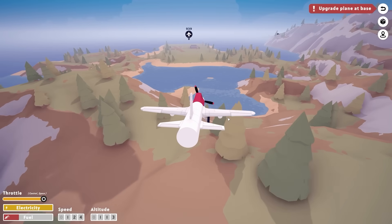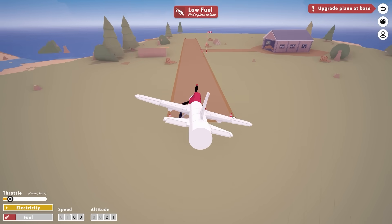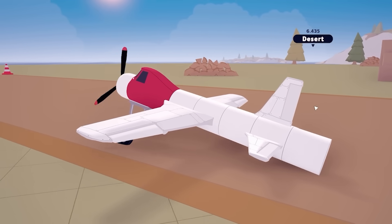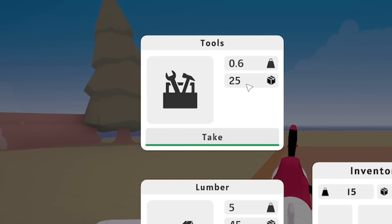We use scrap to upgrade as well as cash. Basically the scrap unlocks parts and the cash is to actually buy them. We've got to try and land without using our rear wheel. Reverse thrust. Nice. So refuel, load cargo. Tools weigh 25.